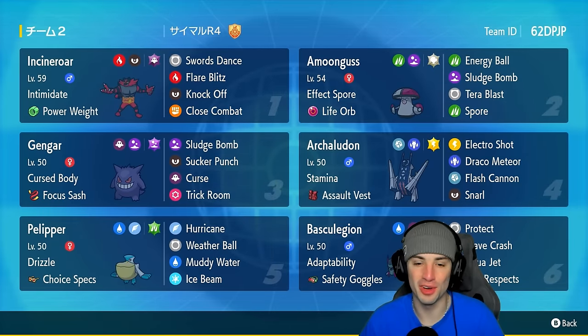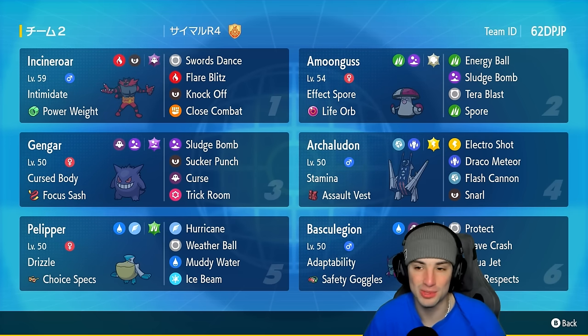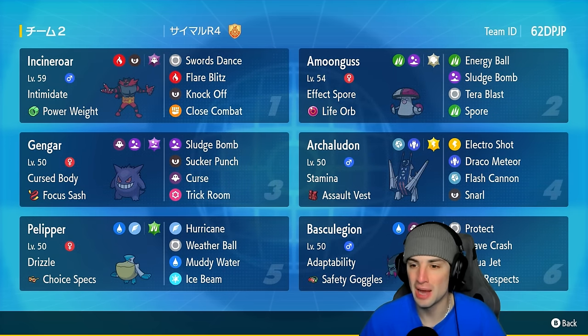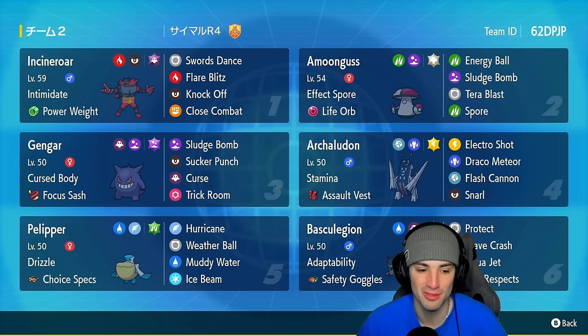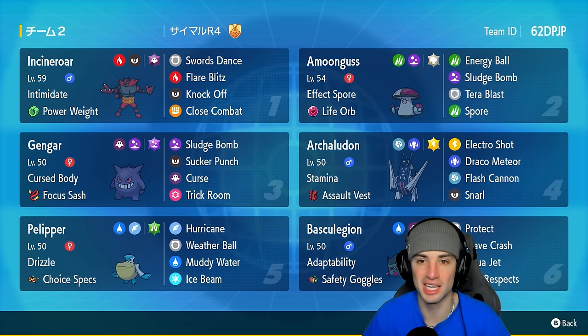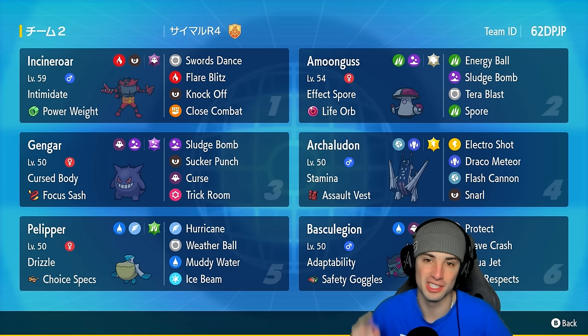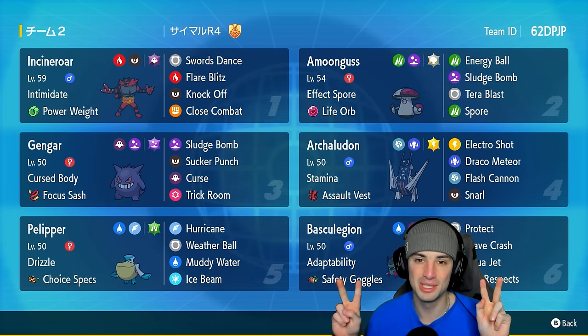We're 2-1 for today's video and grab a winning record. This team was so much fun — Trick Room with Gengar really threw off every opponent. The rest of the team was slow but we set up Swords Dance with Incineroar, Amoonguss did decent damage with Sludge Bomb and Life Orb, and we had the rain squad as well. Trick Room with Gengar pretty much propelled us to victory. If you enjoyed the content don't forget to smash that like button, click subscribe, and I'll catch you on the next one. Peace out everybody.